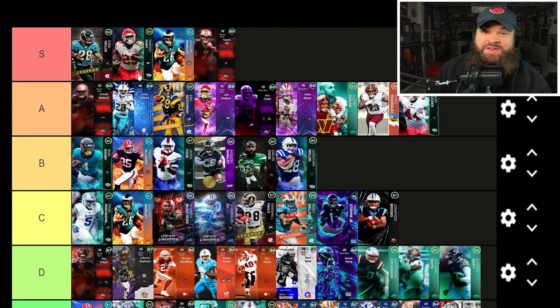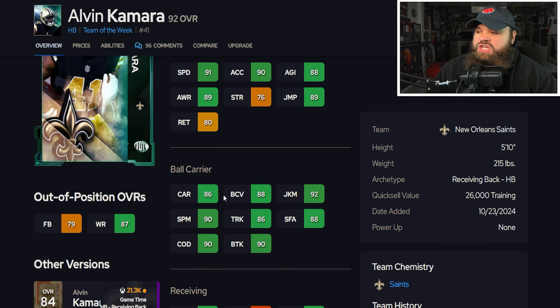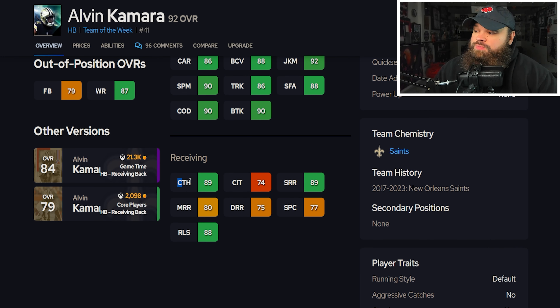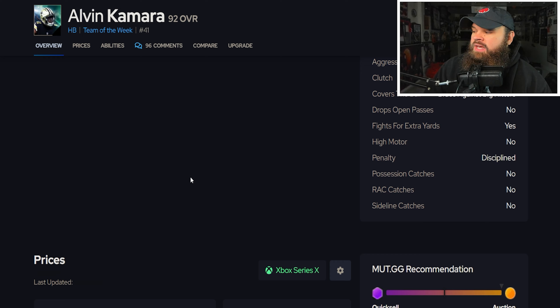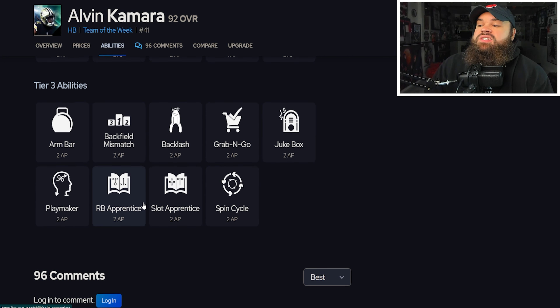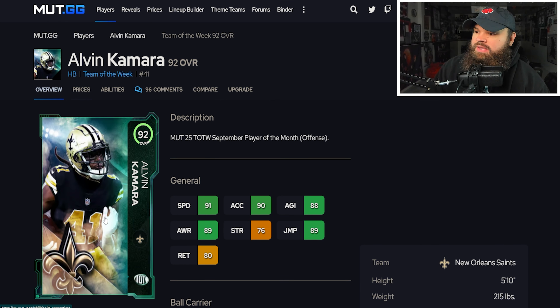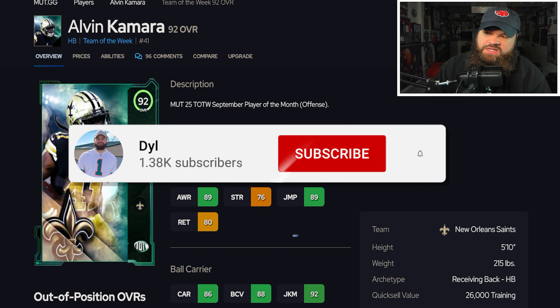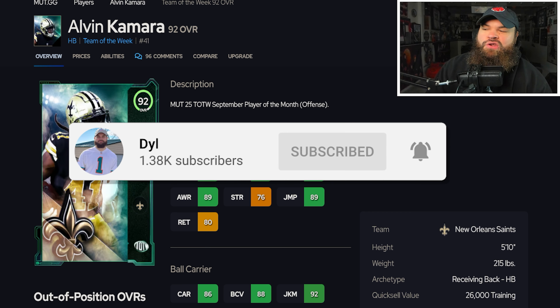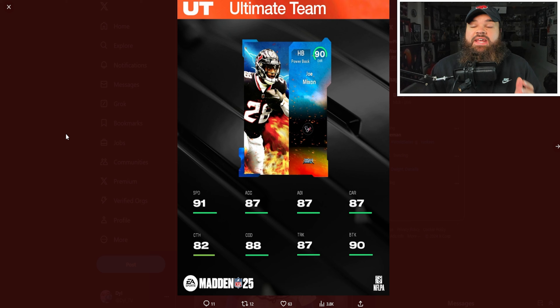We get Alvin Kamara — 5'10", 215 lbs, 91 speed, 90 acceleration, great juke, great spin, great change of direction, great break tackle, and the best receiving back in the game with his catching and short route running. He can get RB Apprentice, Slot Apprentice, Spin Cycle, and Jukebox. The only thing against this Alvin Kamara card is the price — around 2 million coins. Objectively he is the best running back in the game.